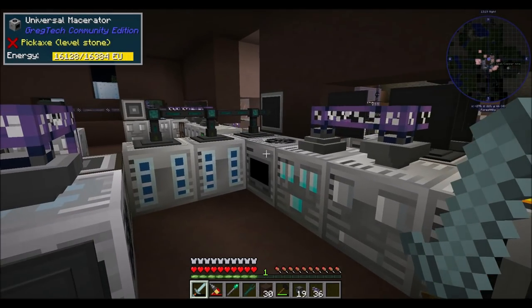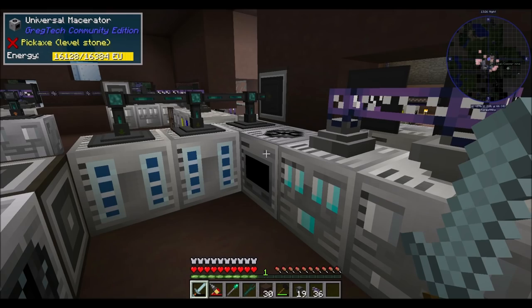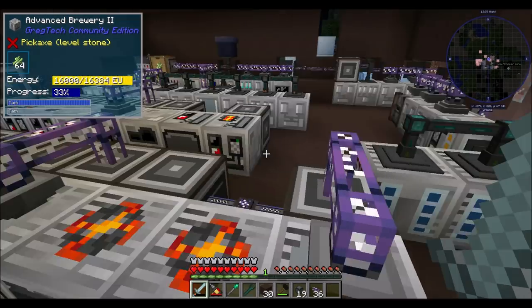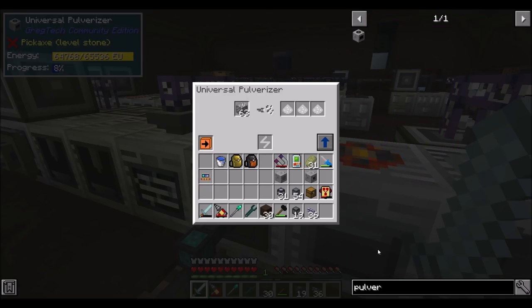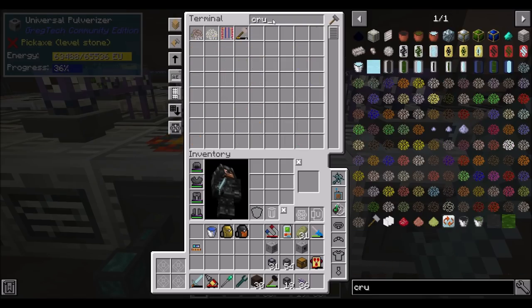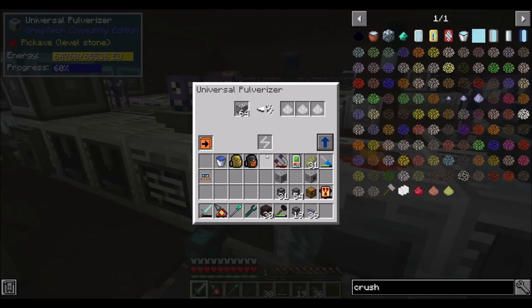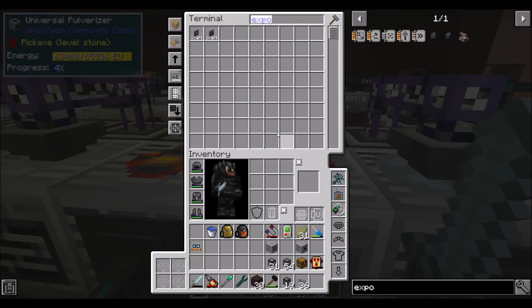I also rearranged things. Before I had my universal macerator — this is the HV, high voltage version — and I was just constantly processing ores the same way. So I changed up the setup. I've got now an extreme voltage universal pulverizer. The universal pulverizer is the EV version of the macerator. So he's processing his ores and auto-outputs crushed stuff to the right side. We got some crushed salt and rock salt ore — that's okay, we'll export bus that at some point.